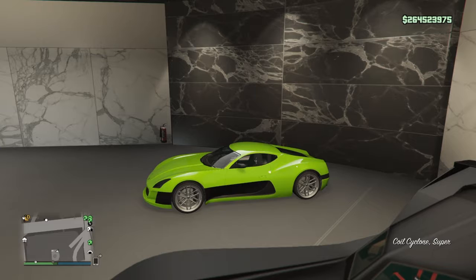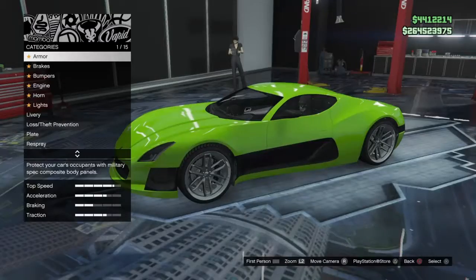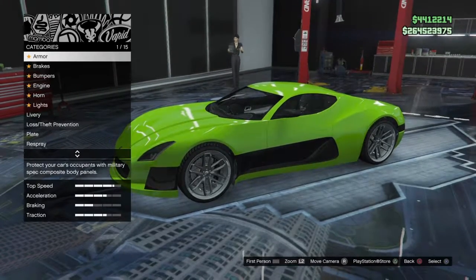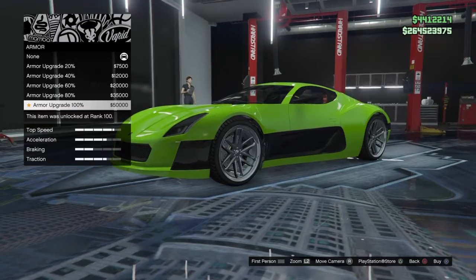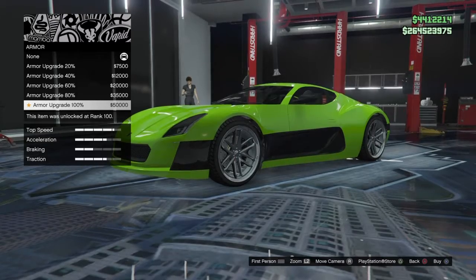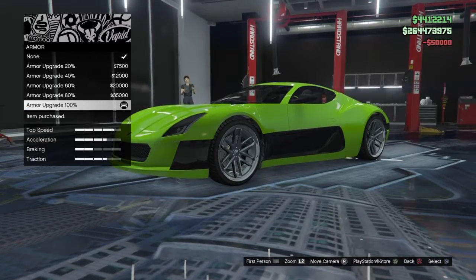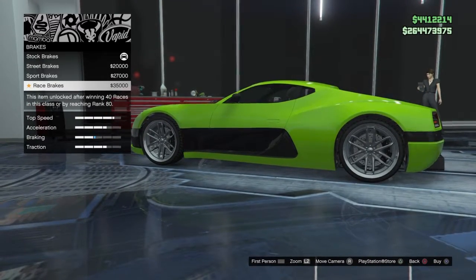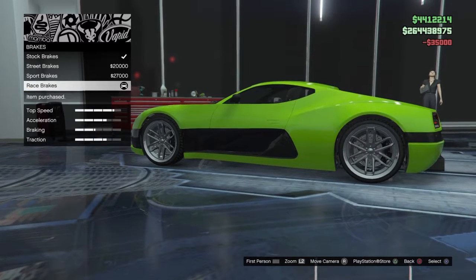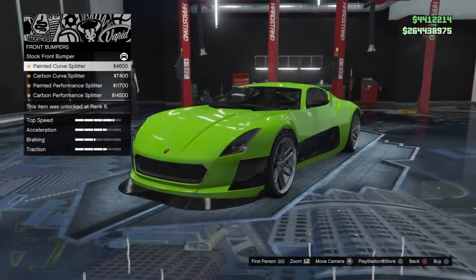We're heading on in to get this thing hopped up and then take it out again to see what this baby can do. You always gotta start from the top of the list and go down — armor first, that's about 50K, which is pretty much normal. Then I hit the brakes — gotta go with the good old race brakes, 35 grand. Just build it up, tally up the bill.